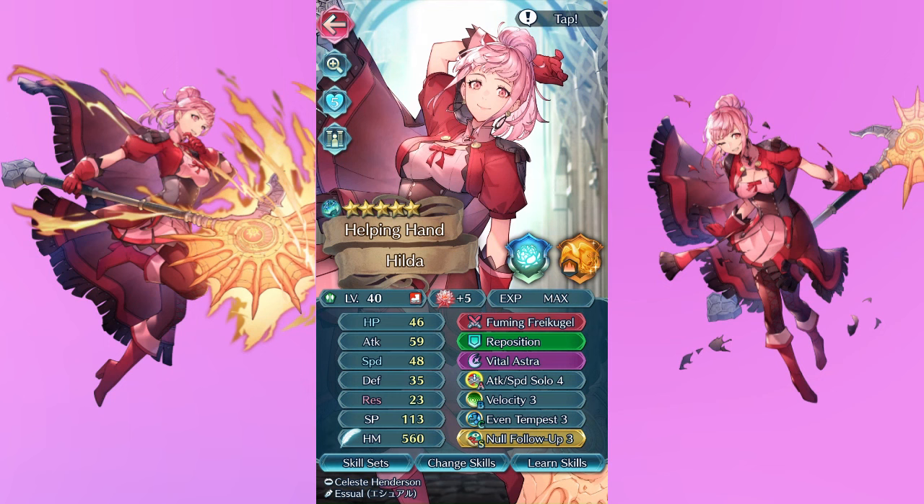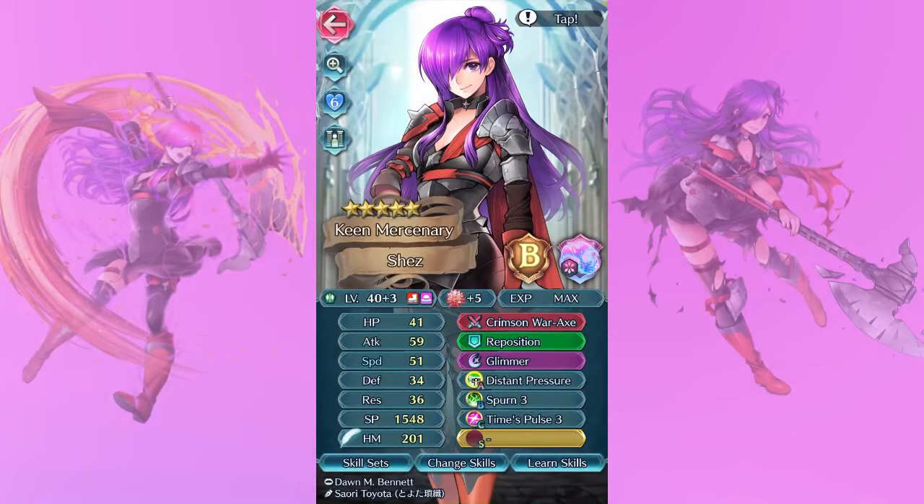My Ascended Hilda was so exciting to see when her banner came out. I gave her Vital Astra because of course I did, and she gets a floret because she deserves it. I love Hilda — we've already been over this with two other Hildas, but I had to include another one. My Female Shez has some good skills with Distant Pressure, Spurn, and Time's Pulse, but oh god does she not want to come home. I have summoned on so many greens — she absolutely hates me. But I love her, so she's here. In about 10 years she'll be plus 10.